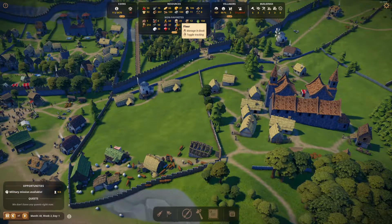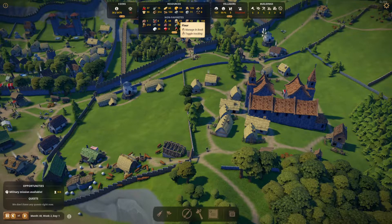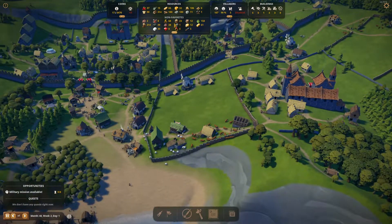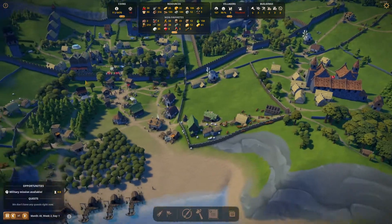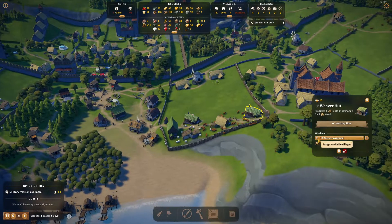Bread is looking good. Flour and wheat are looking good. At this rate, as I said in the last episode, we might want to actually add an extra windmill — something like here — but we'll see. It's nothing we have to rush right now.